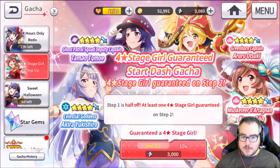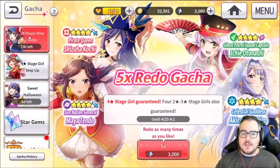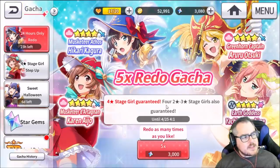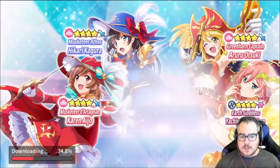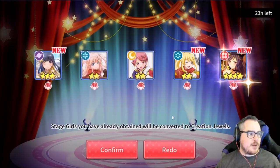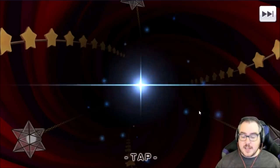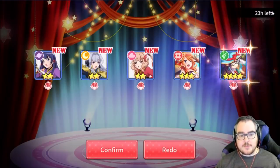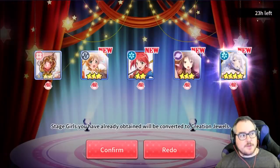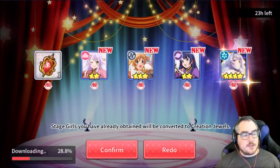Once you get your step one and step two with your two to three four stars — whoever you want to start with — head on over, do the story, and clear as far as you want. Then you go to the redo. You have 24 hours from your account initiation, so when you create the account, you do this redo. This is a four-star girl guaranteed, and only right at the start of the game you get a four star from every single pull. You get a four star and four others and you can redo it as many times as you want. If you come from Epic Seven, think of this like a selective summon you could do an infinite number of times. You can get one four star and four three stars, and you just keep doing this until you find the girl you like.